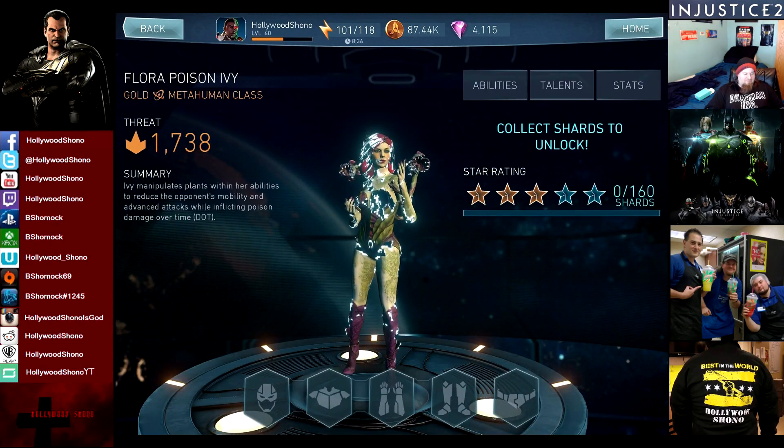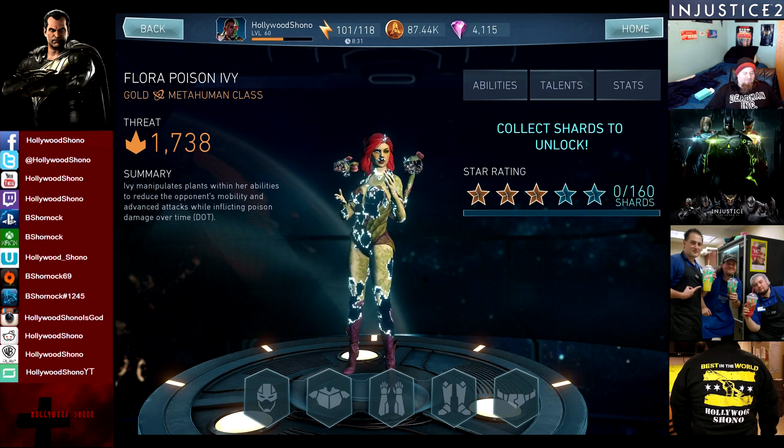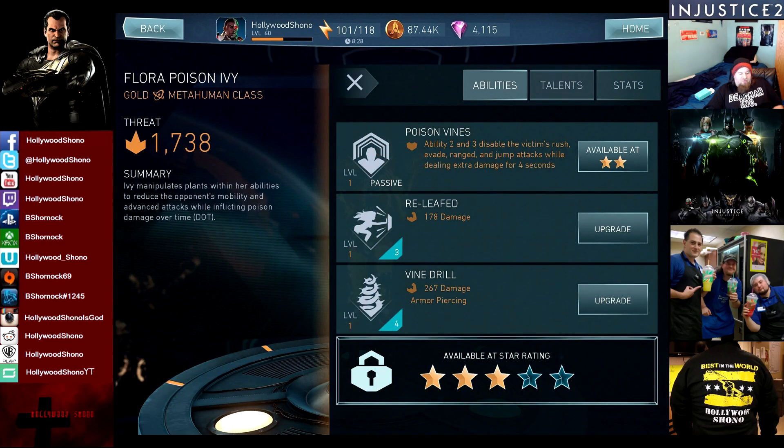Flora Poison Ivy: Ivy manipulates plants within her abilities to reduce the opponent's mobility and advance attacks while inflicting poison damage over time. Abilities 2 and 3 disable the victim's rush, evade, range, and jump attacks while dealing extra damage for 4 seconds. That's pretty significant — if it goes up to 9 seconds, especially when you're using Silver Doctor Fate, you're going to basically have it up all the time. Great synergy with Doctor Fate, and I'm really curious to see that.